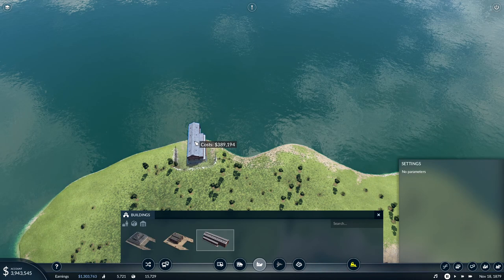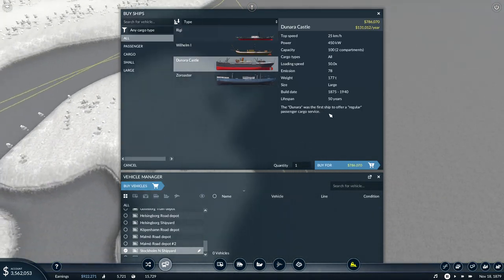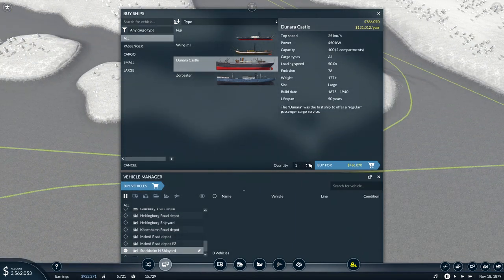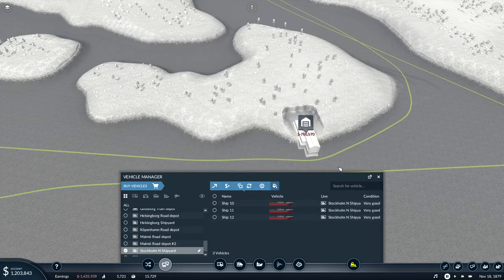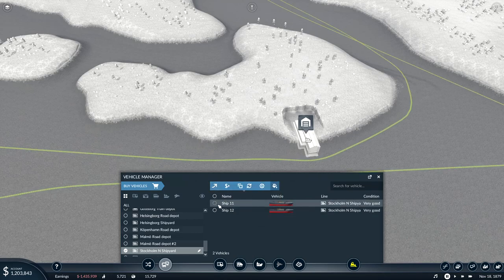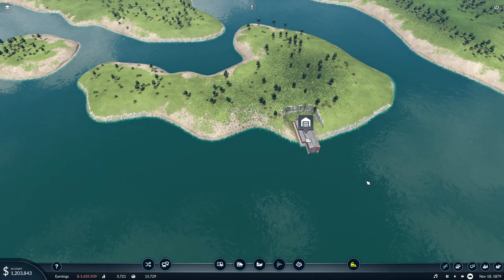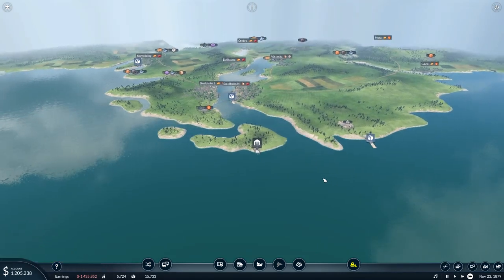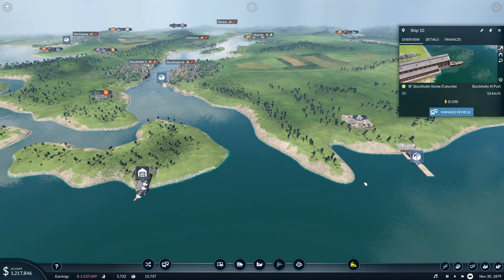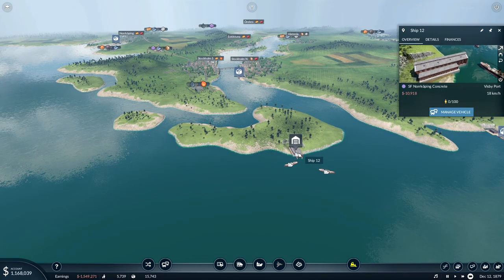We probably need quite a few ships. Do we have the big one? Yes, this one - we want 100 capacity. We start by buying three. You go to Stockholm Stone, you go to Börda, and you go to Norrköping. Boat. We unpause - we want to see that he is actually going. Yeah, Stockholm North. And you should go to Visperport. Good.